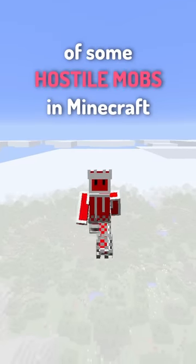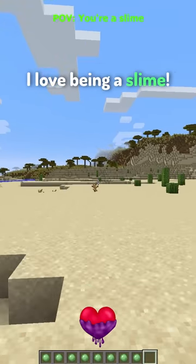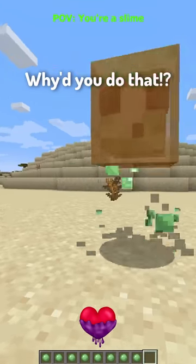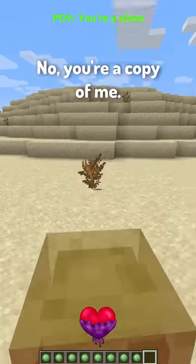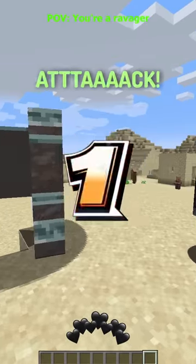Here are some POVs of some hostile mobs in Minecraft. Slime. This is so fun — I love being a slime! Don't shoot me, please! No, why'd you do that? Wait, who are you? No, who are you? No, who are you? You're a copy of me — you gotta go, daddy!